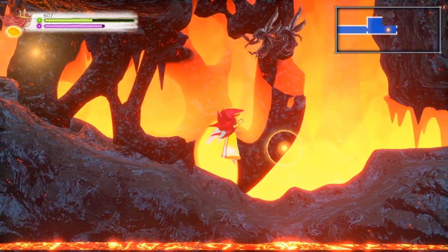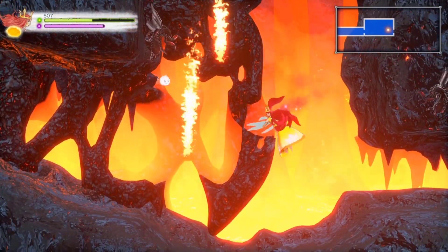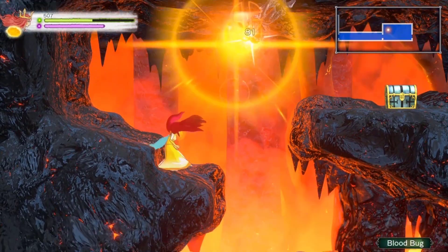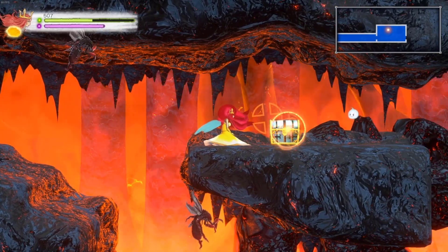Even Igmy is getting angry. So many fucking hazards just floating around. There are five enemies on screen still. Stretchy physics!